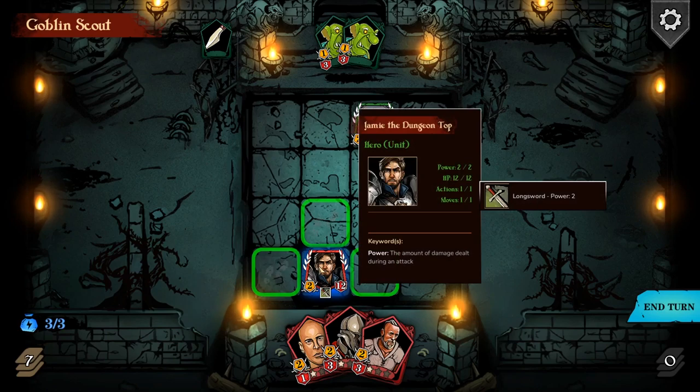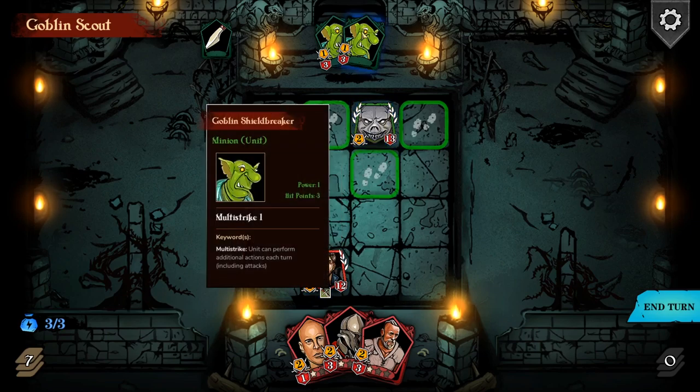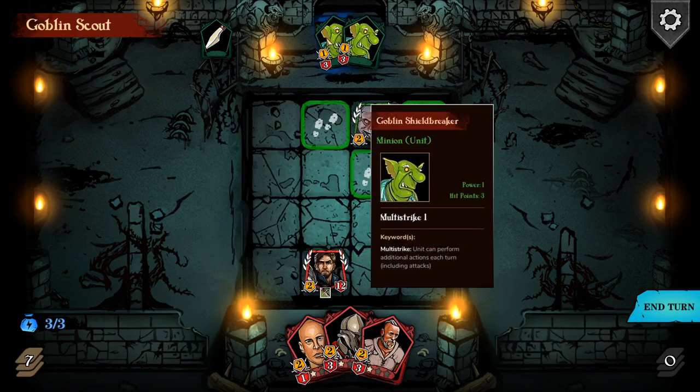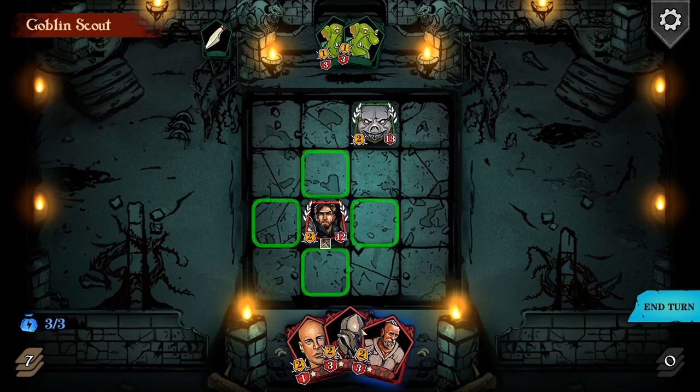I'm there - I can move and attack in one turn. We can only move once and attack once. He'll be able to cast on the next go a multi-strike with a couple of minions, so let's try and get stuck in as quickly as possible. Let's move him to there.